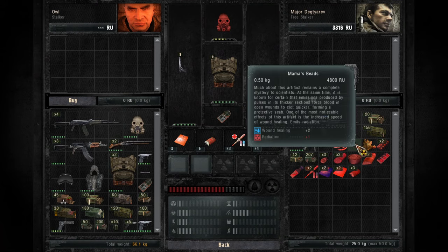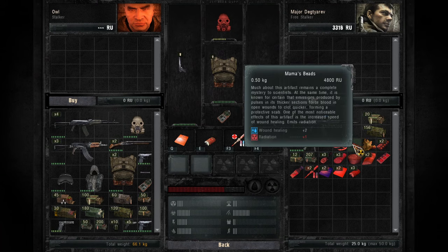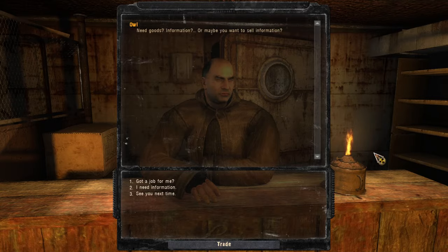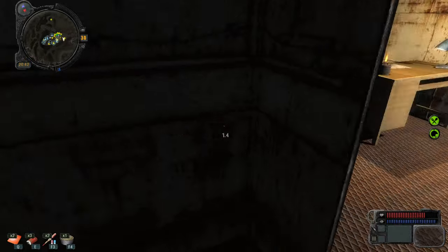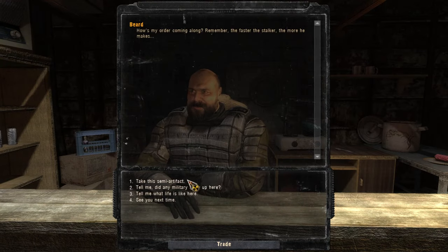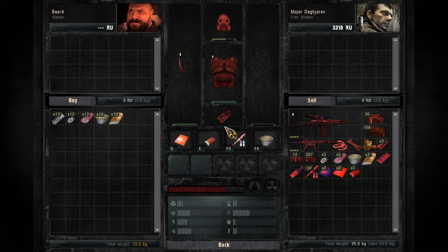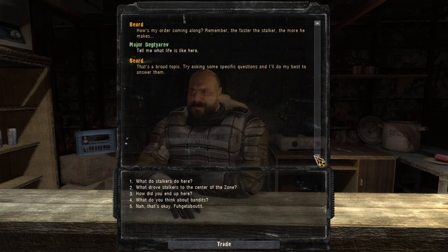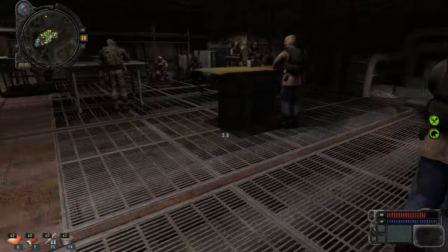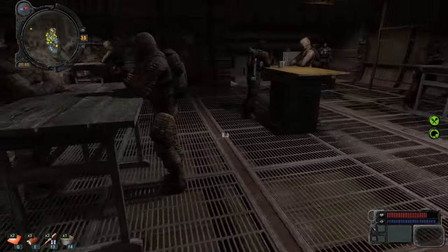Our artifacts aren't that impressive. Mama's beads — those are the good ones. Since we don't have any radiation reduction I'll put it on. I'll take the meat chunk. Let's talk to the bar guy — maybe he wants to buy the meat chunk. I cannot escape out of dialogues, I have to finish them. I'm used to that.